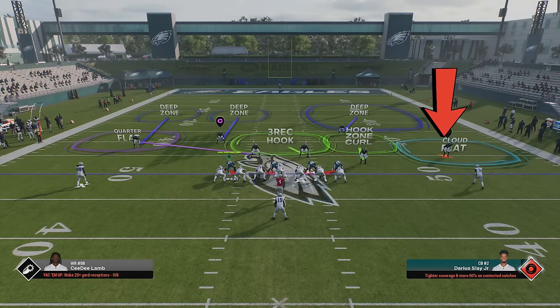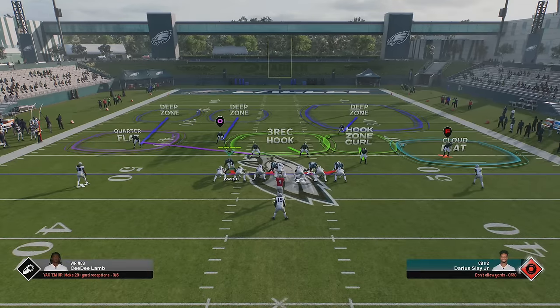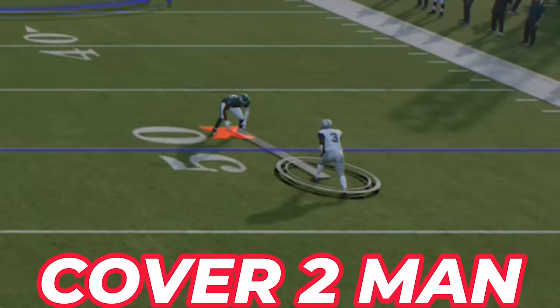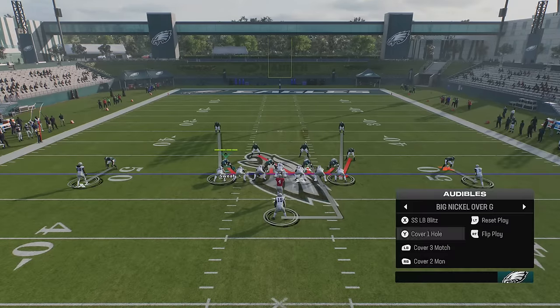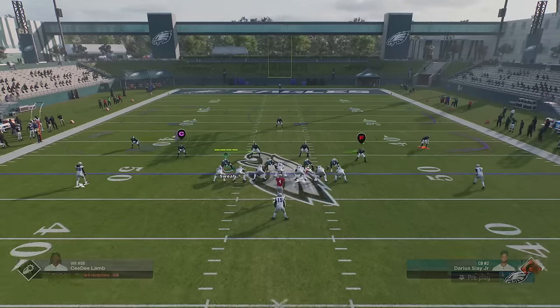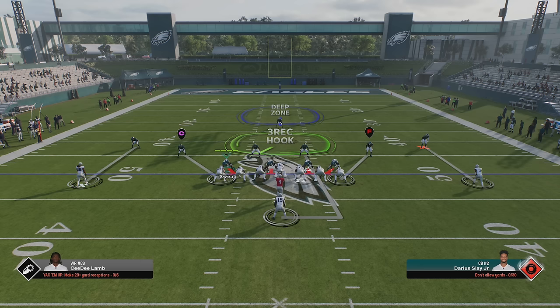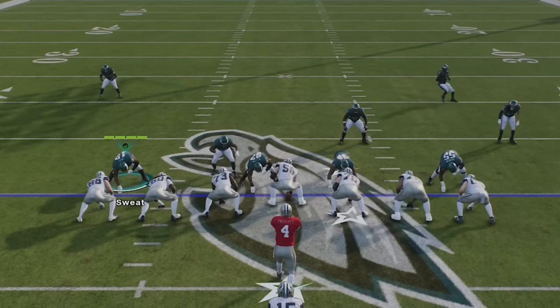If you see outside cornerbacks at different depths, you immediately know it's a split defensive coverage, and you can isolate and attack one side. With man coverage, the cornerbacks will be closer to the receiver than any other defense because they're charged with pressing and redirecting the receiver at the line of scrimmage. Switching to cover 1 hole goes back to the 8-yard depth typical of cover 3, so the main way to tell the difference is by watching the slot cornerback, which you'll often have to determine after the play starts. Man blitz 0 means everybody is within 10 yards of the line of scrimmage.